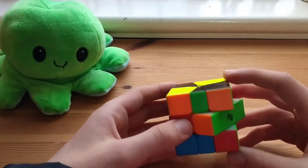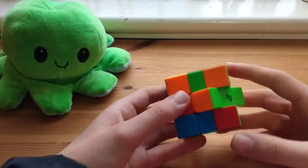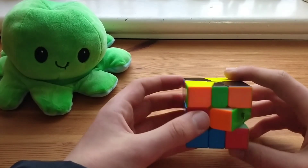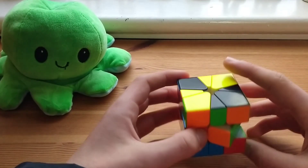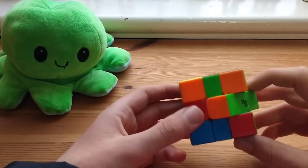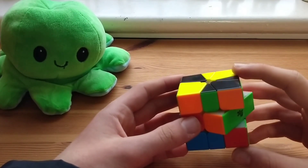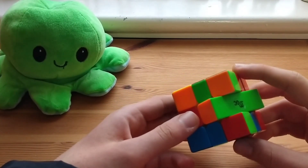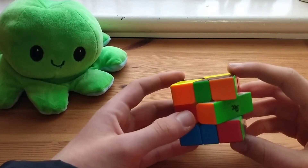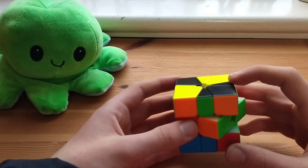Hey guys, today I'm going to be showing you some more advanced first block tips. First block is really simple, so you can pretty much jump straight from beginners to advanced in one go. The maximum number of moves to solve a first block case is 4, but that's one really specific uncommon case. The average is 1.6, so usually you'll be getting one or two slices, sometimes three slices, and in really rare specific cases it'll be four slices.